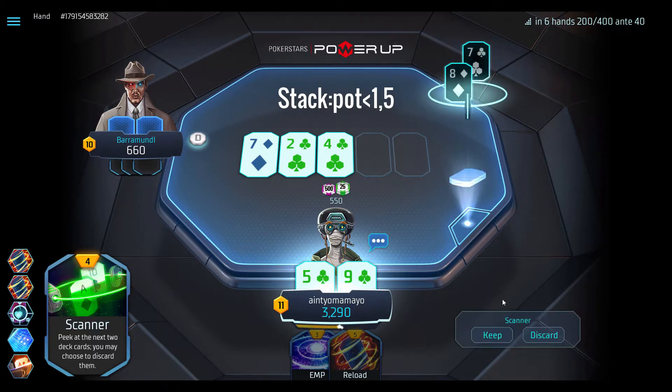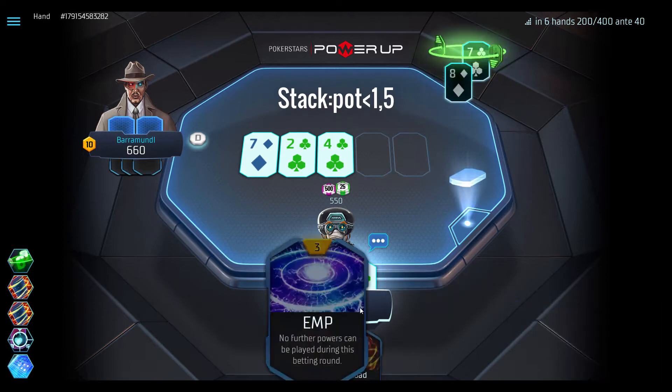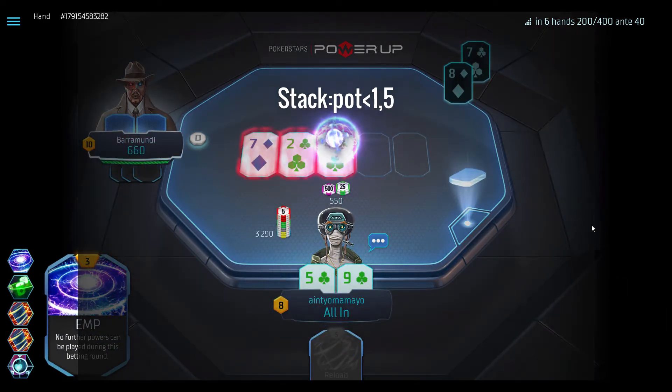Here, we use scanner to see if we hit a flush by the river, then EMP jam when we see it will come. We would have to be very unlucky to lose the pot now.